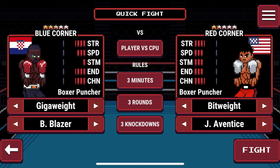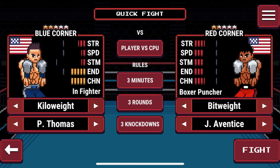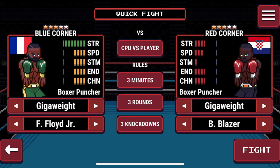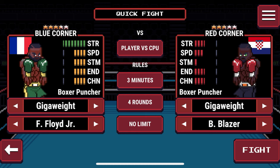You can do a quick fight and select from a plethora of different divisions. Playing on the pixelated style, they have giga divisions and lightweight divisions, so there are many different fighters to choose from. If you don't want to play career mode, you can change the rules — one minute, two minutes, three minutes, three rounds, twelve rounds — it's all up to you. You can set player versus CPU, CPU versus player, or spectate, so there's a lot of customization in just the quick fight.